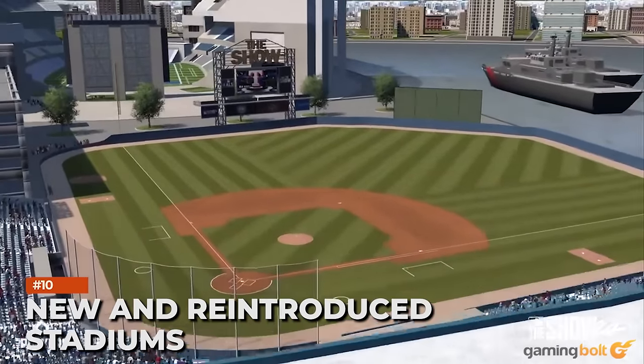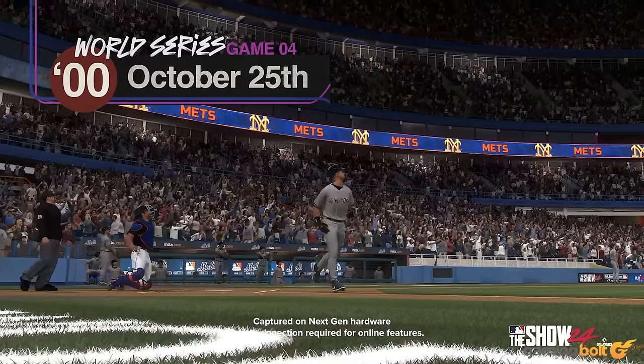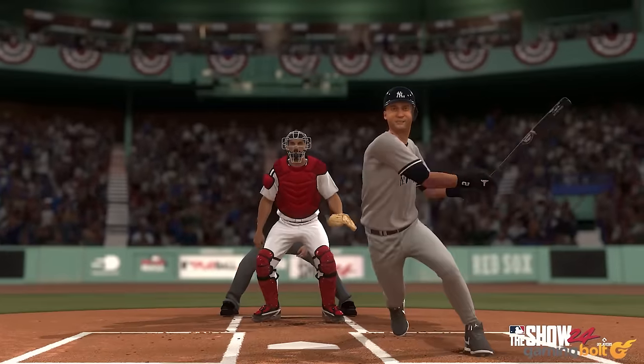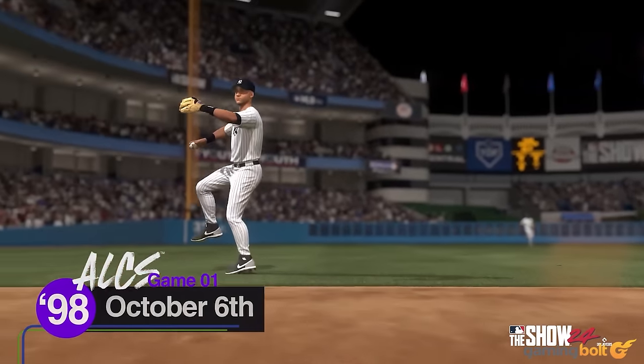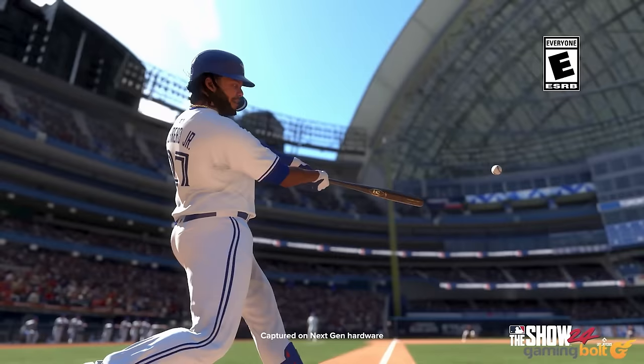New and Reintroduced Stadiums: Derek Jeter's playable storyline begins with his debut at Seattle's Kingdome, which San Diego Studio have painstakingly recreated to include in this year's edition after a few years out. At least one other new stadium is expected, and that stadium is Greenlee Field in Pittsburgh, which will be the venue for one of the storylines focused on the Pittsburgh Crawfords.